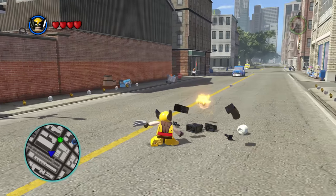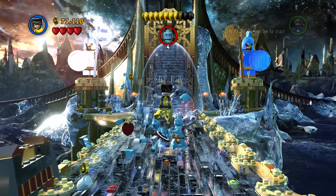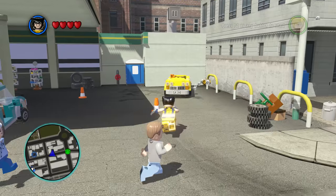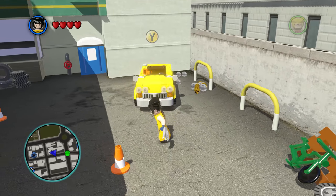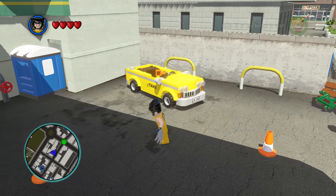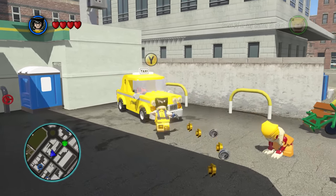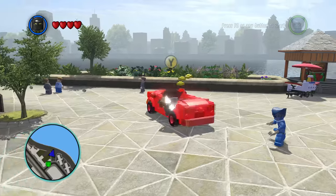Wolverine has a hidden secret ability in LEGO Marvel Super Heroes that really does not make any sense. If you find a broken car in New York City and target it with Wolverine and let go, Wolverine magically repairs the car. This also works with Sabretooth, Beast and Black Panther.